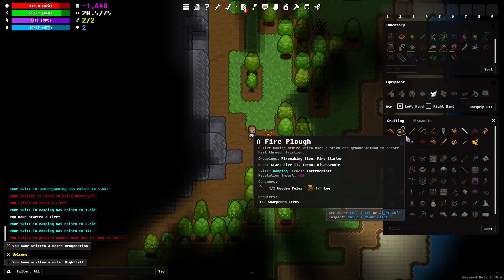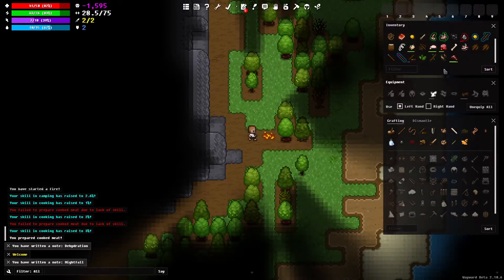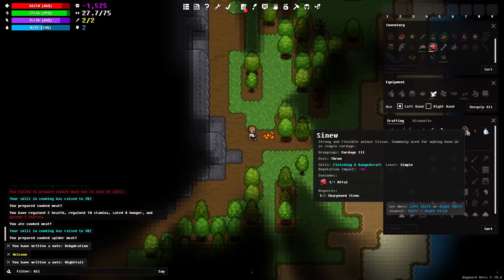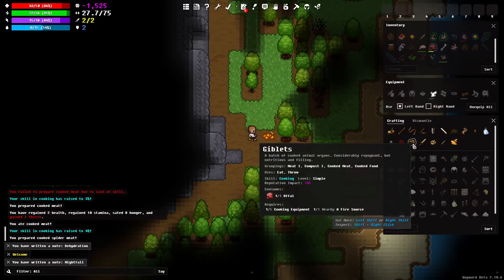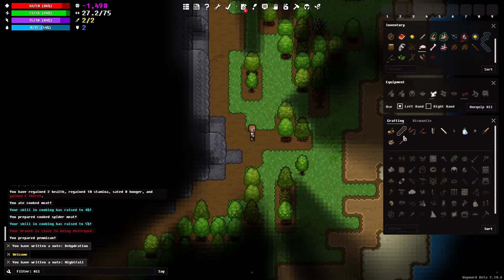So what we can do is make some cooked meat. It says you fail to prepare the cooked meat due to lack of skills, so we're going to try again — and there we got it. We've got some cooked meat. We'll eat that. Let's go ahead and cook the spider meat as well. We can also make some pemmican, which is dried meat — we're going to make that as well.